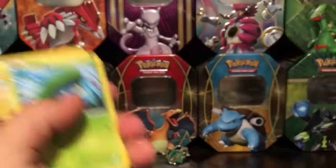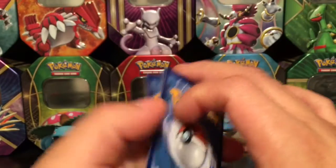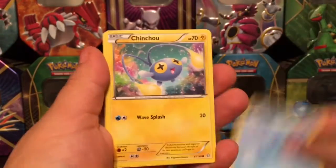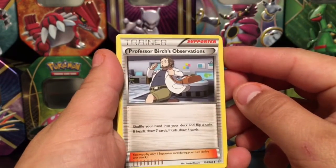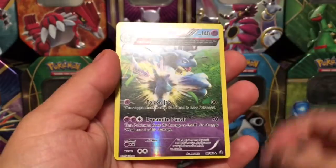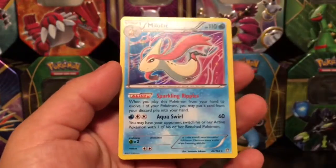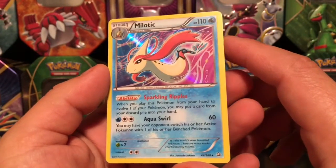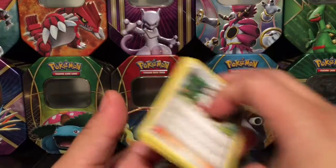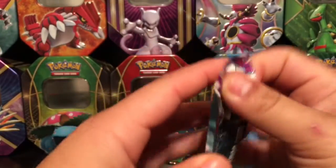Here is the code card for you guys right there. We've got Lotad, Horsea, and Chinchou, Professor Birch's Observations trainer card. Here's a Nidoking — this is a reverse holo Ancient Trait card, very nice. And Milotic, a rare holo card — very nice! Two rare holo cards from the Primal Clash set. Not bad, not bad. Now let's move on to our Phantom Forces booster pack.